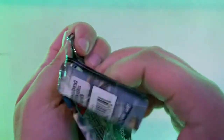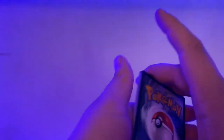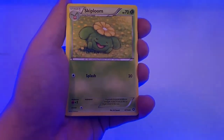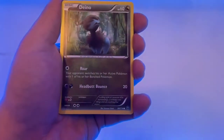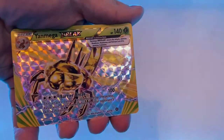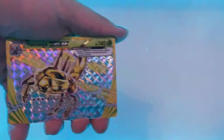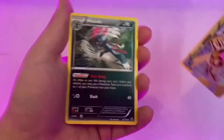Let's open up an XY Steam Siege pack. There's the code card for anybody that wants to put that pack in online. Zuelos. Claw Fossil Anorith. Skiploom. Litleo. Marill. Ponyta. Dano. Litwick. We got an Yveltal Mega Break — okay, that's pretty cool. I guess I shouldn't say I didn't expect to get a Break, because it is the set where a bunch of Breaks are in. So that takes the place of our Reverse Holo. And a regular rare Weavile — nice.